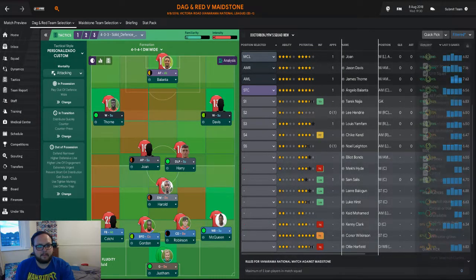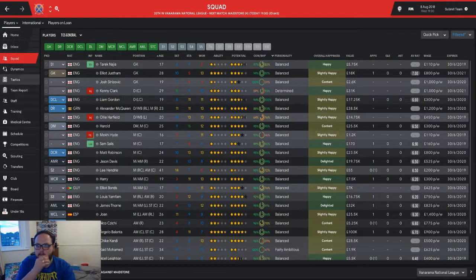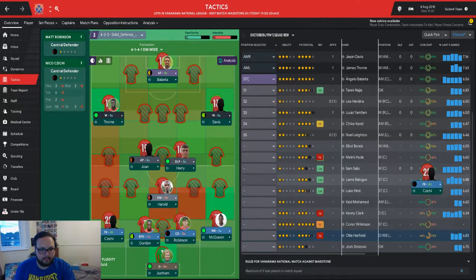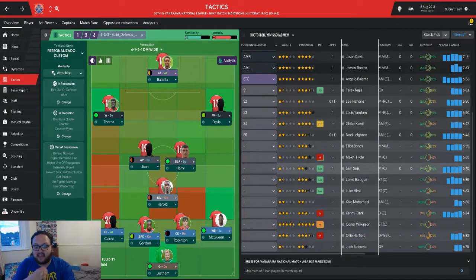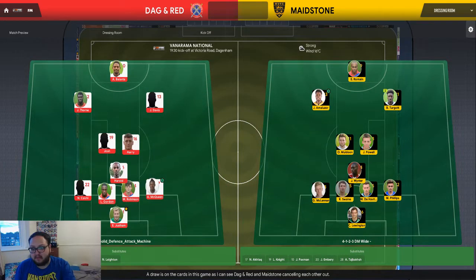For some reason it keeps putting players in positions they can't play, which is really annoying. I also need to give all these players contracts so they can actually be used. Our left back Ollie Harfield is injured, so we're basically playing players in positions they cannot play at all - which is great when we need to win games and want to get promoted.